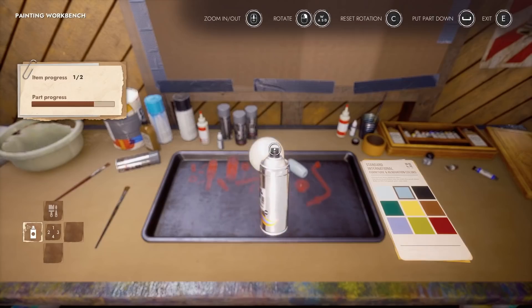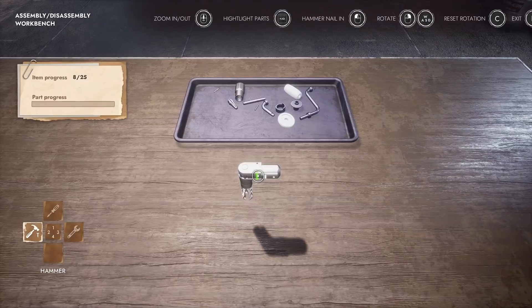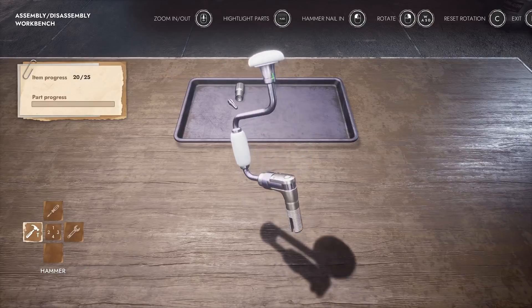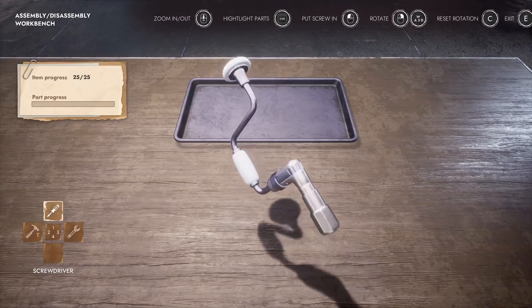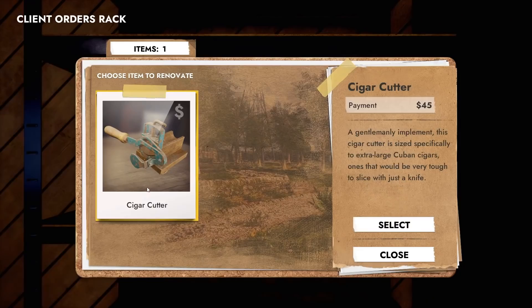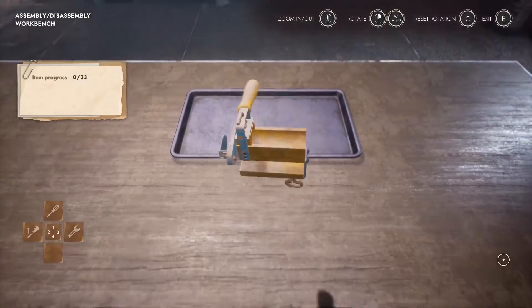I kind of zoned out on this one and forgot I'm a YouTuber and I'm supposed to commentate. Regardless, I did it. Yay. And now we assemble everything back together. I would have never known that these old school drills had so many pieces if it wasn't for weird games like this. I like the color I chose — this is nice. And there we go. I kind of want to use this thing. Next up, cigar cutter.